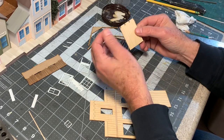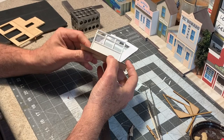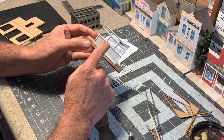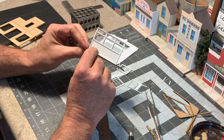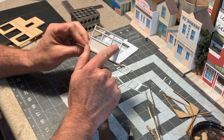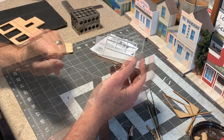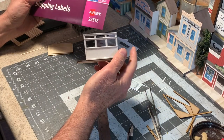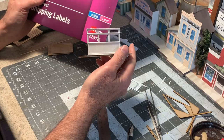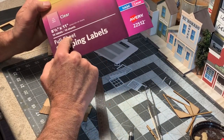I went ahead and finished all of the board and batten siding. I kind of got in the groove and just decided to do it all and get it out of the way. One of the things I was really excited about in modeling this partition wall is that in the photos I could see it had etched glass in these openings, so the question becomes how do we model that? In the past I've modeled painted windows, and I'm going to model painted windows on this saloon as well using Avery clear labels.